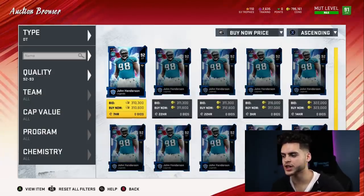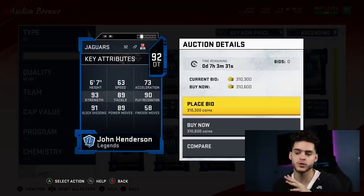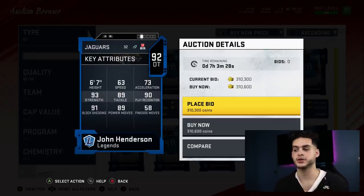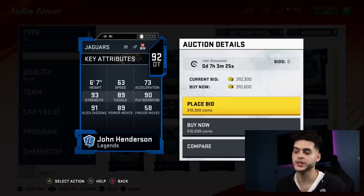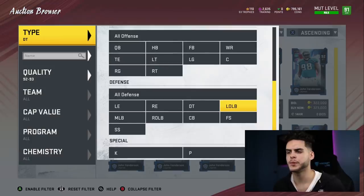At defensive tackle, I'm going with John Henderson. The card overall is a beast — not many defensive tackles have above 90 pass rush move, above 90 block shed, above 90 play rec, above 90 tackle, and above 90 strength when you power him up. He gets all of those, so he's kind of like a really athletic defensive end at the tackle spot, which is very hard to come by with the way Madden has been releasing content.